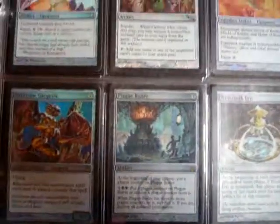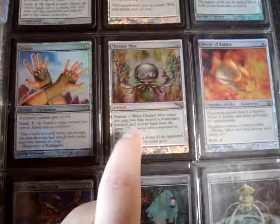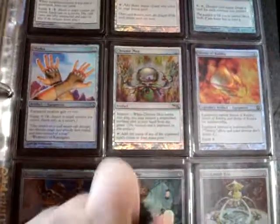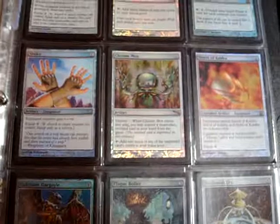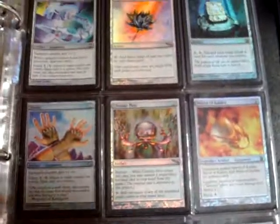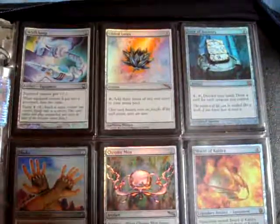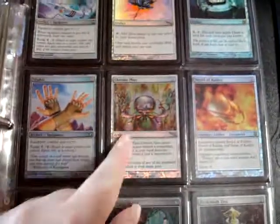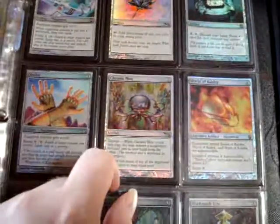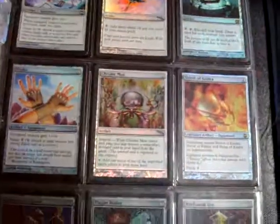I'm getting into more of my impressive stuff. Foiled Chrome Mox - I pulled this in a booster pack a long time ago when Mirrodin first came out. I pulled it in a draft, and as soon as I pulled it I walked out of the shop because people were hounding me for it for weeks. I ended up trading this for something stupid like a whole bunch of foiled dragons, then I wanted it back. So I traded some Unhinged foil lands, then I traded it again, and then I got it back. So this card has been around - it kind of has history on it.